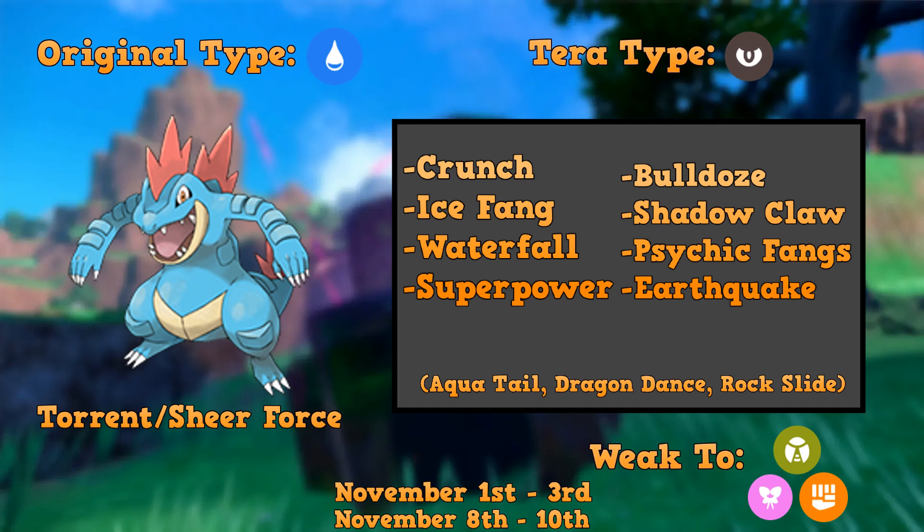Obviously, that's going to make it have Crunch. That's almost guaranteed. That's already a big Feraligatr move — it having Terra-type Dark means Crunch is a guarantee on its moveset, I want to say.